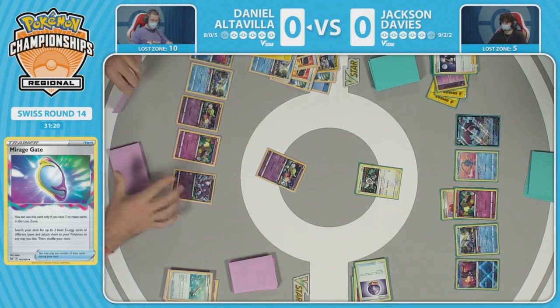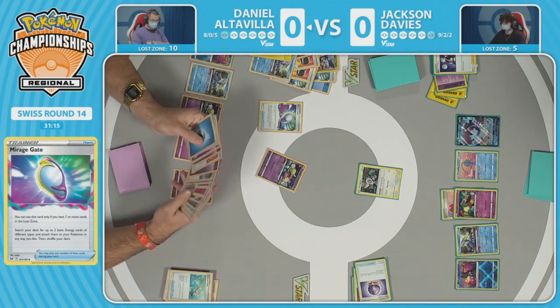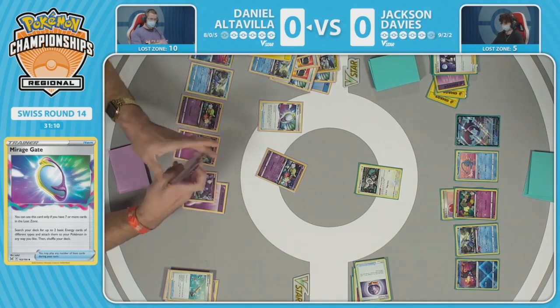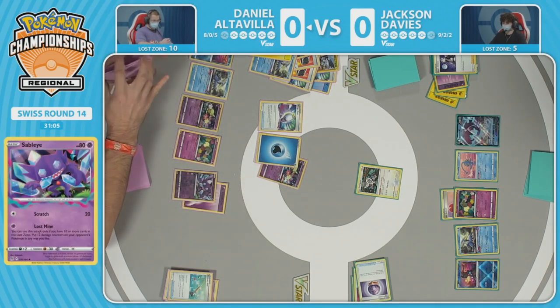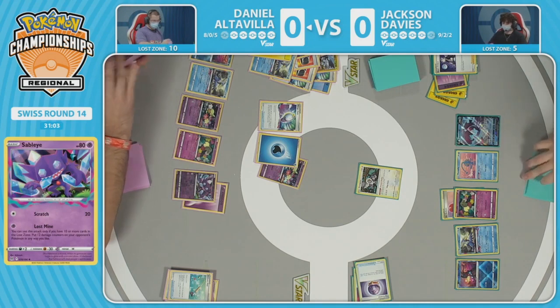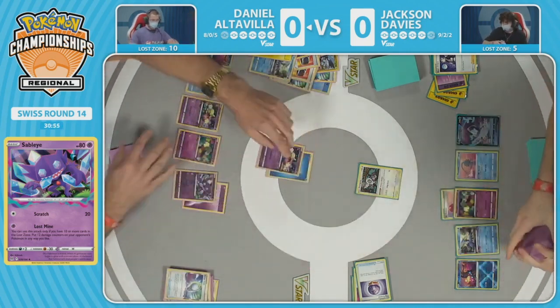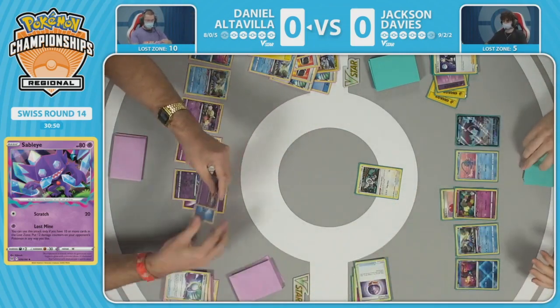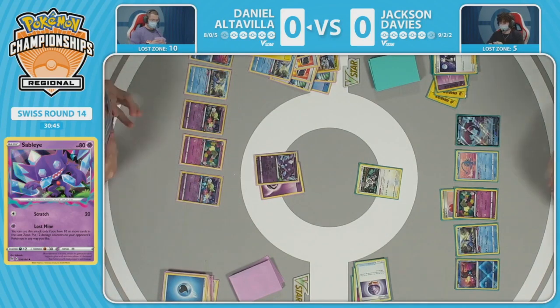The Sableye attack drops damage counters wherever — it doesn't count as attack damage — so it's a great way to get around Manaphy. Mirage Gate number three is employed to attach to Comfey, getting the retreat into the Lost Mine attack. Where will Daniel place the damage counters? Manaphy won't be protecting against those. Jackson plays Zigzagoon but Daniel does not — another factor coming into play. Taking out the Comfey is super important.